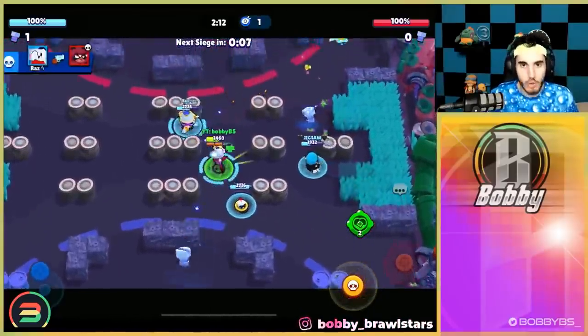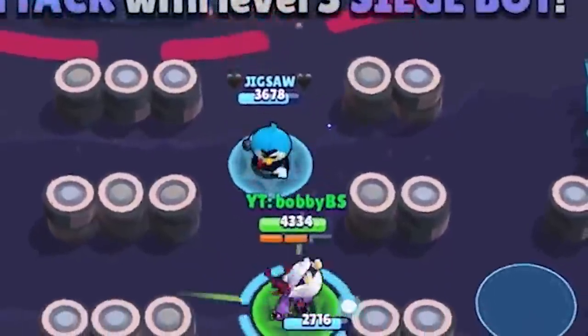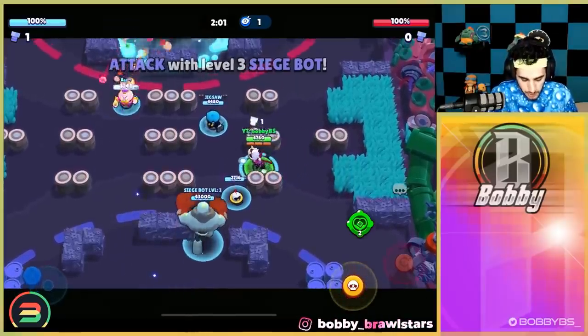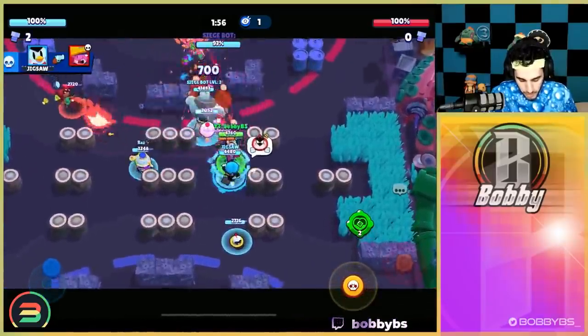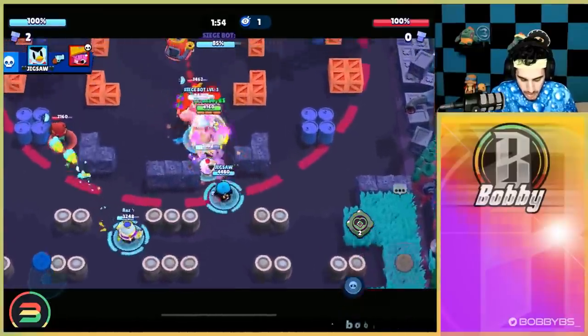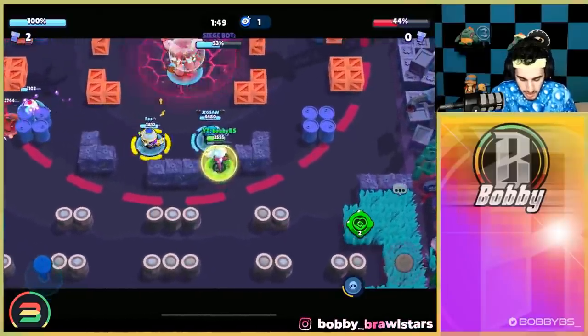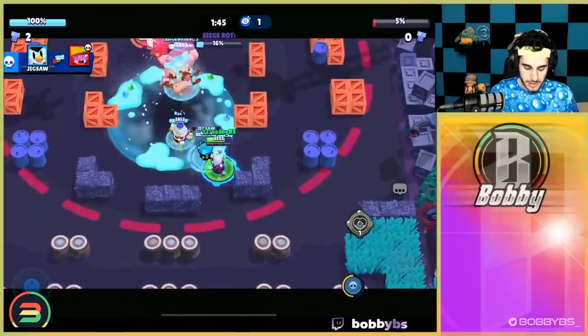We got all three brawlers very low right off the start. The good thing with Colette is that you get brawlers really low really fast. It does take a little while to kill them, but you have teammates, so you don't necessarily need to focus them when they're low — your teammates can chip them down and you can help fast. We're going to go again for that pierce shot, doing some Ike damage, and it's honestly looking like a one push again, so we'll do one more Siege game.